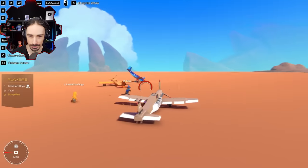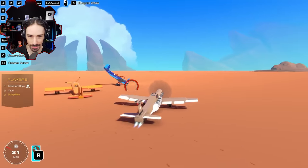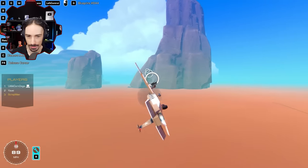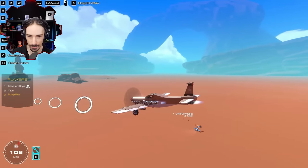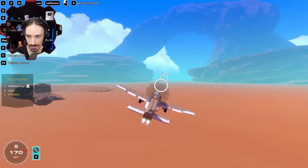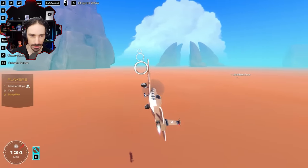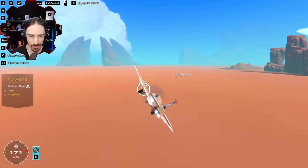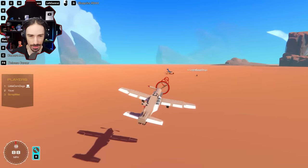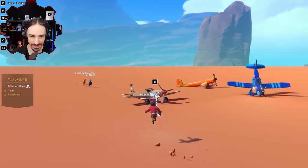Scrapman's plane looks just like the reference photo. He takes off smoothly — it's described as really beautiful. He had to put a lot of mini-thrusters on it, going about 180 to 190 miles per hour when staying horizontal, though firing the gun slows him down a bit. He felt the plane was actually easier to build than the car, which was surprising. Everyone agrees and says they're looking forward to the challenge.